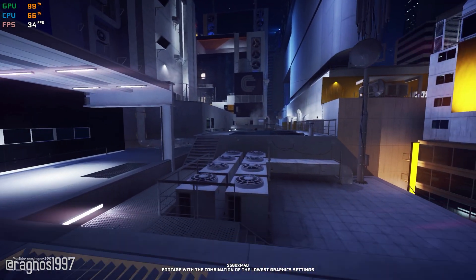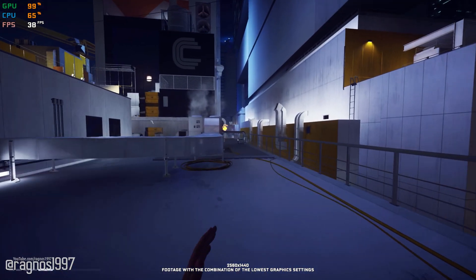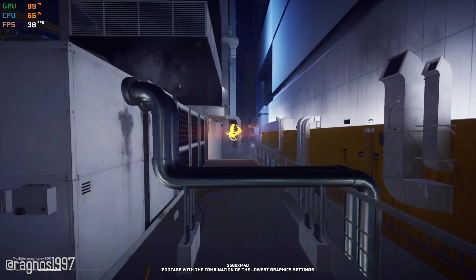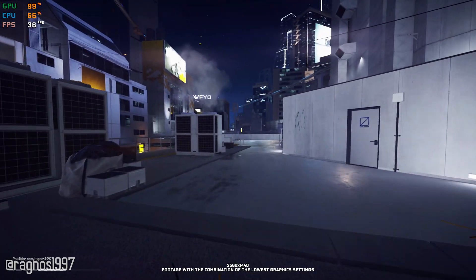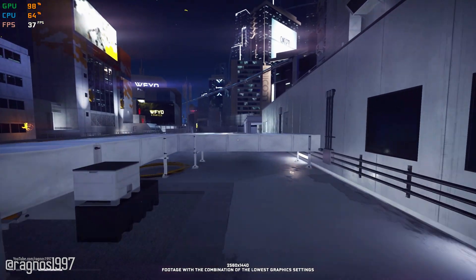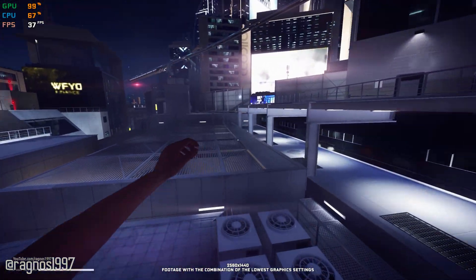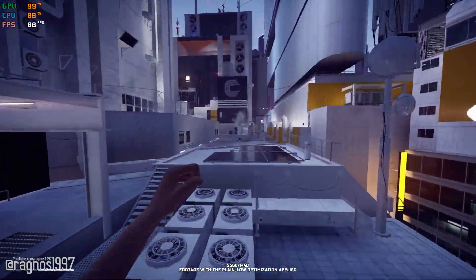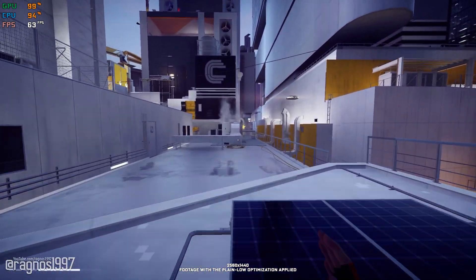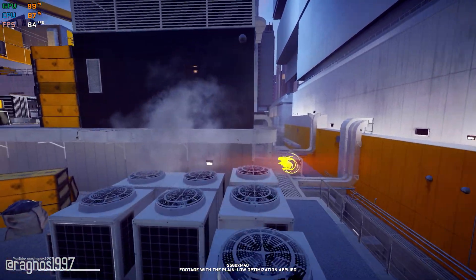Mirror's Edge Catalyst brings parkour fans an action-packed adventure with fluid and immersive first-person gameplay. This is also an awesome-looking game graphically, which pushed even the best hardware at the time to the limit. But there is nothing to worry about — there is always something that can be done with such games, and that's why this channel exists. In this quick video, I'm bringing you a performance improvement guide for Mirror's Edge Catalyst. This is not a typical benchmark video; this is a video that will show you how to improve the performance of the game on certain hardware.